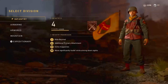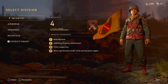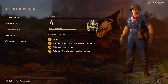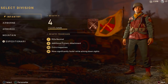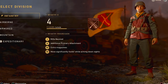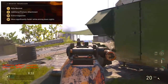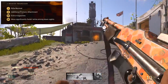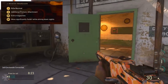Let's begin with the divisions portion. The division of choice for this BAR class setup is simply the Infantry Division. You can use other ones and they work well, but I feel the BAR has some flaws and the Infantry Division actually balances that out and makes it a better weapon overall. When you reach level two, you get additional primary attachments — the BAR needs three attachments, and it helps a lot.